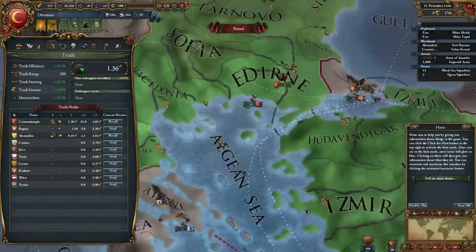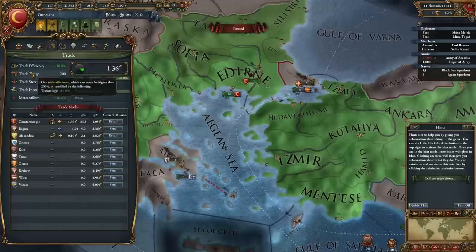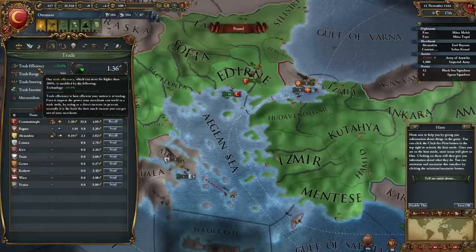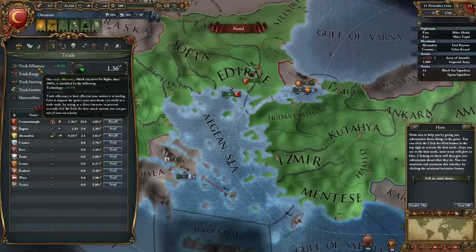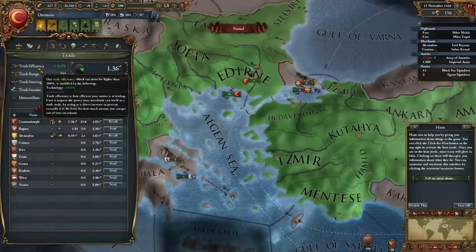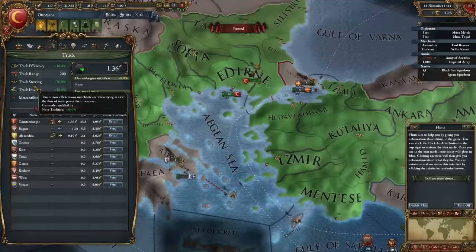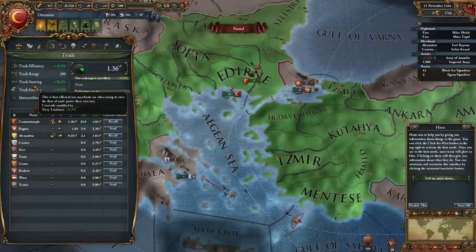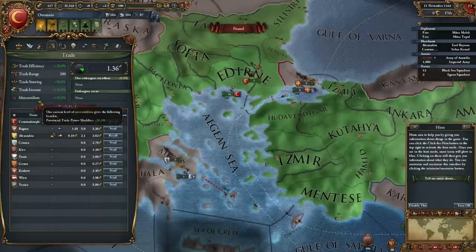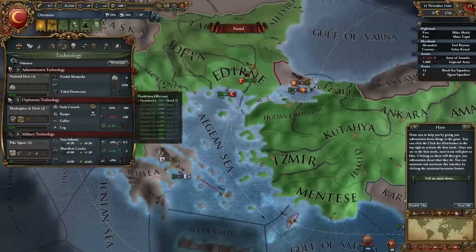Trade — apparently trade has also been much revamped. It'll definitely take a while to figure out how exactly trade works. Our trade efficiency can never be higher than 200; it's modified by technology. Trade efficiency is how efficient your nation is at trading — it first impacts the power your merchants can wield in a trade node as a direct percentage increase, and secondly it's the basis for how much income you can get out of your merchants. Trade range is how wide our trading sphere is. Trade steering is how efficient your merchants are when they try to steer the flow of trade their way. And we could also westernize — not yet, but it's possible in the future.